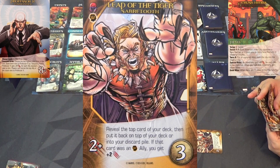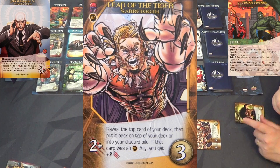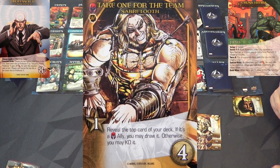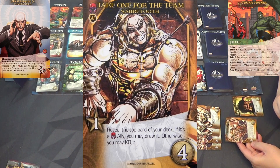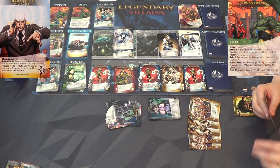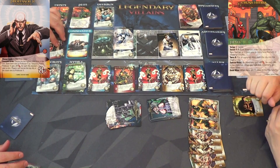Reveal the top card of your deck - if it has instinct, plus two attack. You get plus two, that's four. Do it again - so eight attack. Play Take One for the Team Sabretooth - if it's a brotherhood I may draw it. Yes! And again - it's a brotherhood I may draw it. Yes again! Hopefully there's another instinct card on top - reveal the top card, it is instinct, no... okay put it back on top. That's eight, nine, ten, eleven, twelve attack total.